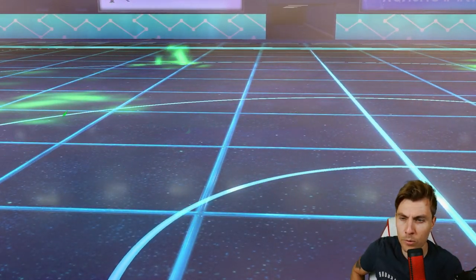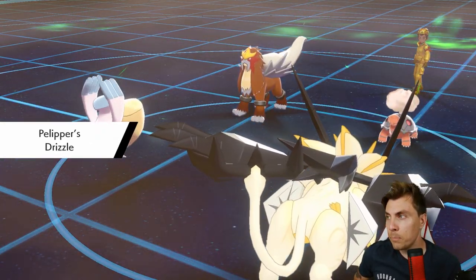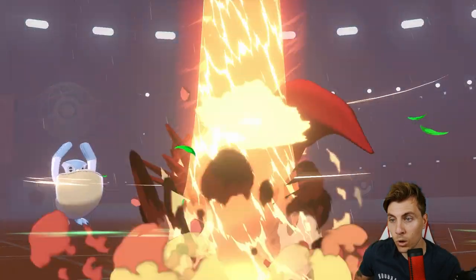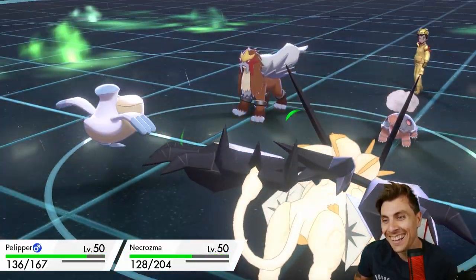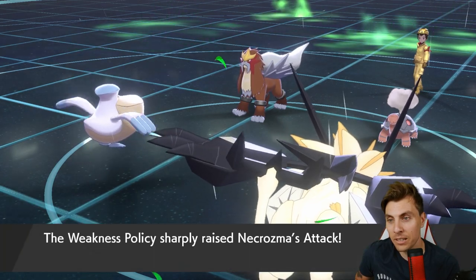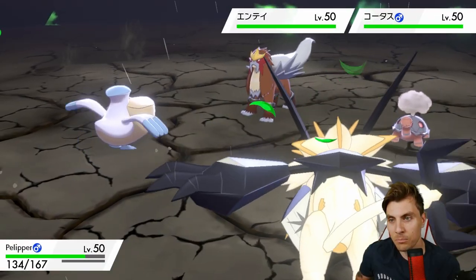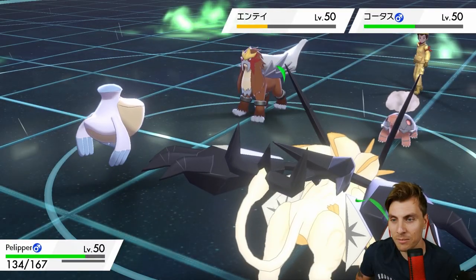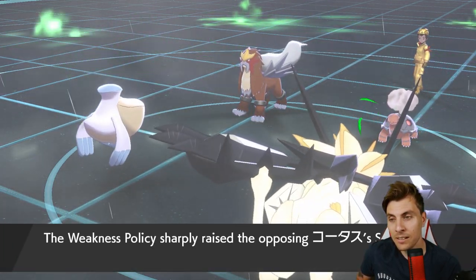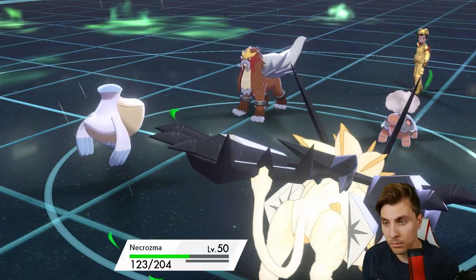The Earthquake will do a good chunk of damage to everything on the field — except Eruption hits! That puts us to plus two and the Earthquake will absolutely obliterate everything on the field, which is a nice combo. Obviously Grassy Terrain being up doesn't help us one little bit. Torkoal has a Weakness Policy too — but we're in a good spot where we can actually trick room and go for a Scald into Torkoal, unless they switch it out.